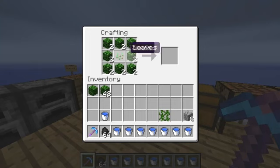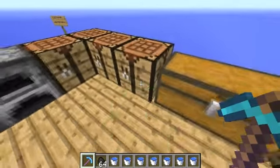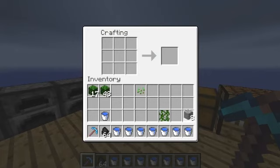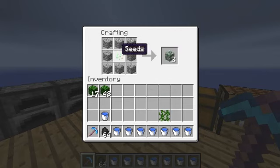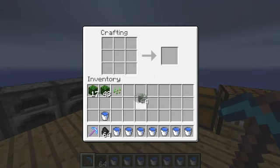So if we put seeds in there... done it wrong. You get the furnace like that. If you put the seeds in the middle you get two mossy cobblestone, but if you put the vines in the middle you get four mossy cobblestone. So we'll take that.